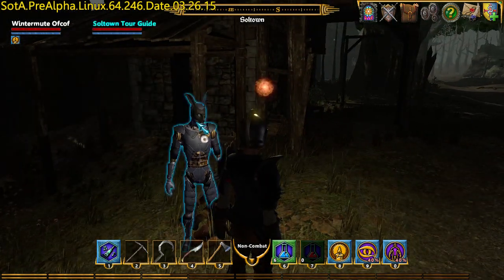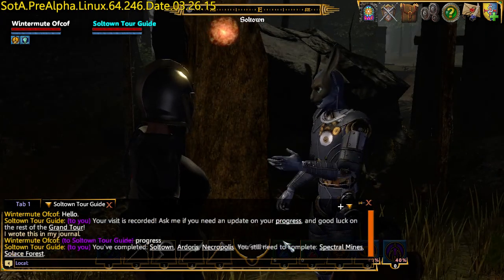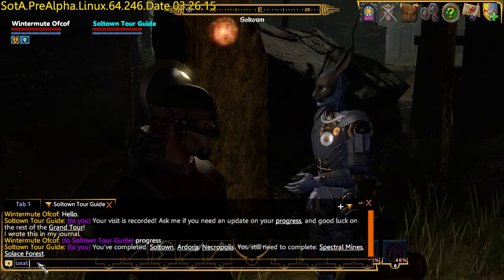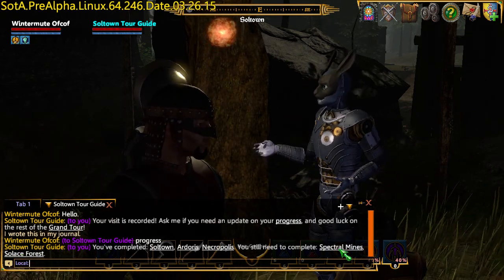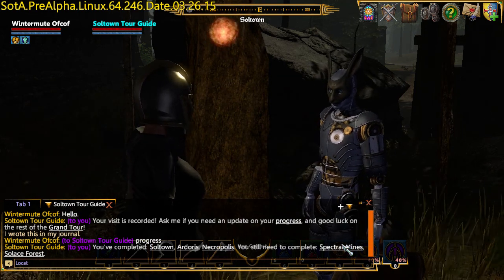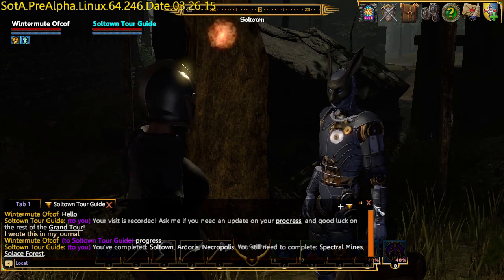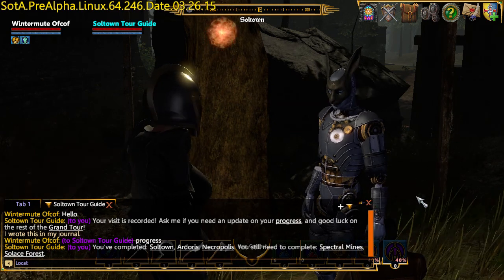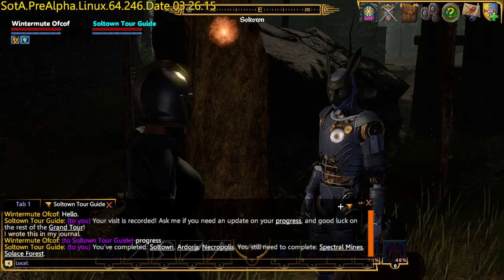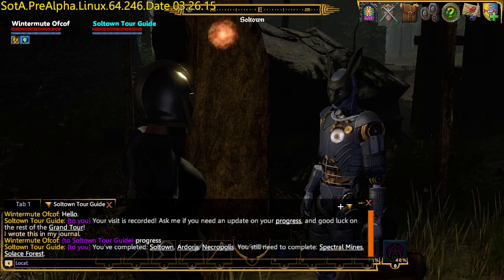Oh, Mr. Tour Guide! I wrote it in my journal. So, tomorrow's adventure: Spectral Mines and Solace Forest. Now, Spectral Mines is a bit of a tough one — it was on the last tour as well. I escaped the Spectral Mines by dying; that was my approach. And I seem to have frozen something up. Where's my mouse cursor gone?